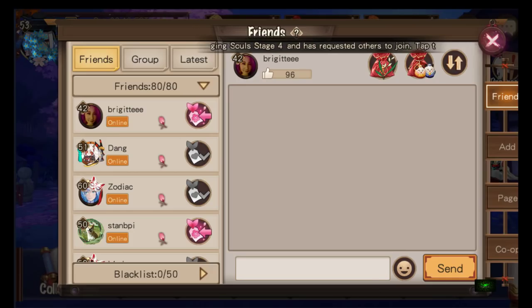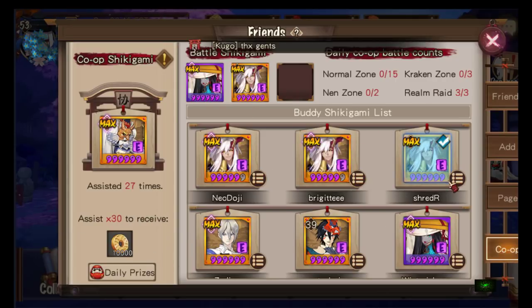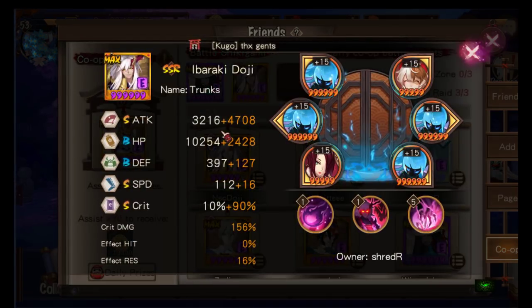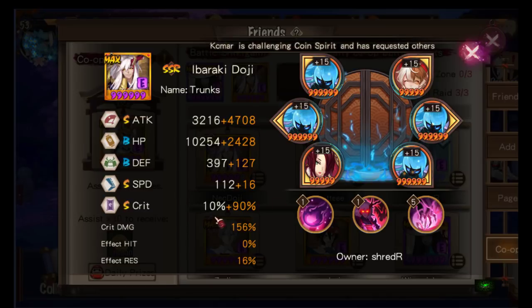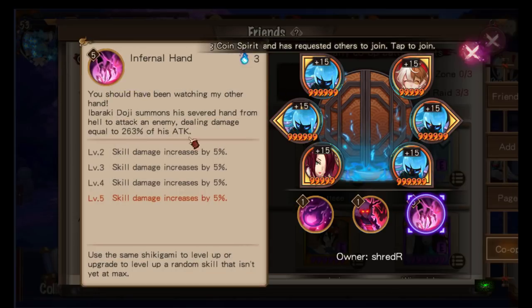Going back to Shredder's Ibaraki Doji in the co-op friends list — his base attack is 3216 at grade 6. This is an early game build with 100% crit rate. Later on you'd want to switch the slot 6 from a crit rate main stat to a crit damage main stat while still maintaining high crit rate. His steal damage skill scales at 263% of his attack, so he hits incredibly hard.